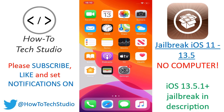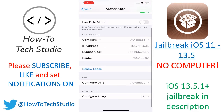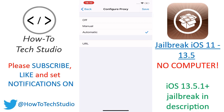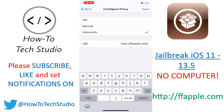This is a no PC tutorial, but it uses a different version that makes TutuApp, AppValley, AppCake — they don't work. This one works. So the first step, go into Settings, then go to your Wi-Fi, click on the blue icon that says the eye, scroll down to where it says configure proxy. Yours will be turned off. Go to automatic and then in the URL, type http://ffapple.com. This is a proxy server that basically means that the revoked certificates are now going to work.